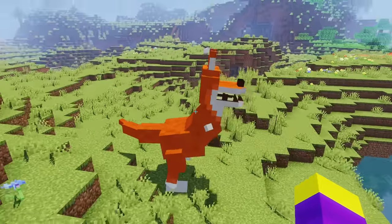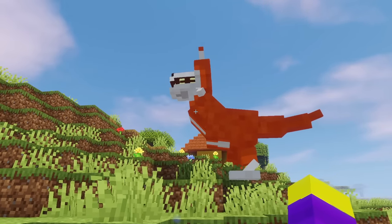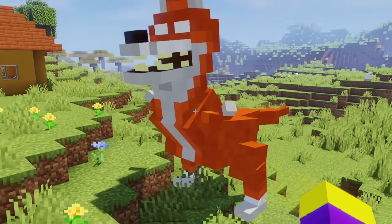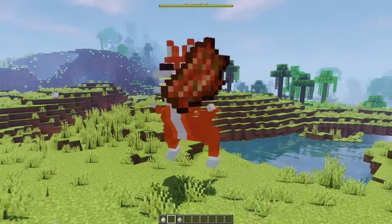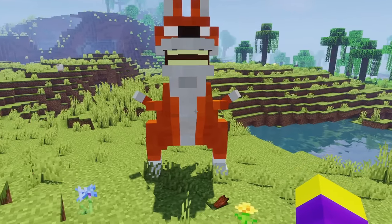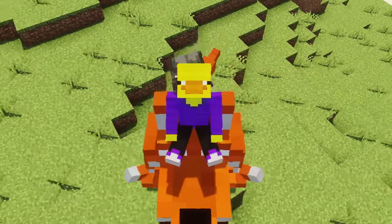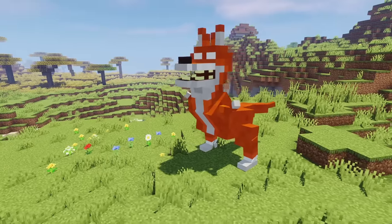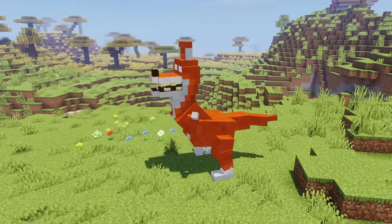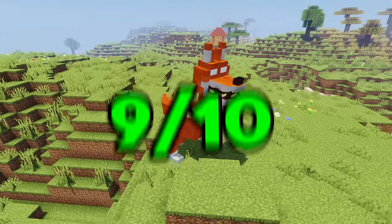Fortunately, this is Garten of Banban 6, so we don't have to worry about her attacking us. Since Kittysaurus is part cat, I decided to make it so that you can tame her, and I decided to make it so that you tame her with rotten flesh, because it just seems like an item that would be used to tame her. If you tame Kittysaurus, you are also able to ride her, although I'm not really sure if this is the right place to be riding on top of her. Overall, I think Kittysaurus looks pretty good, but she also looks a little bit like a dog, so I decided to give her a 9 out of 10.